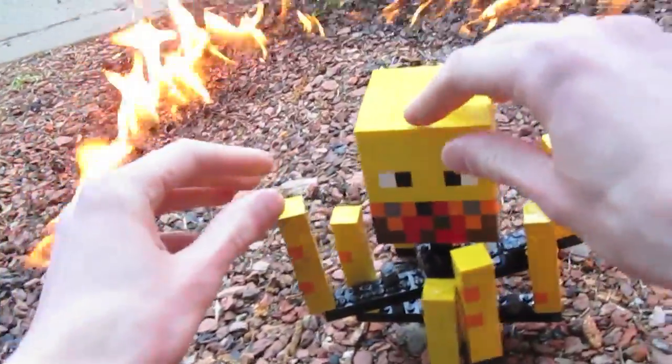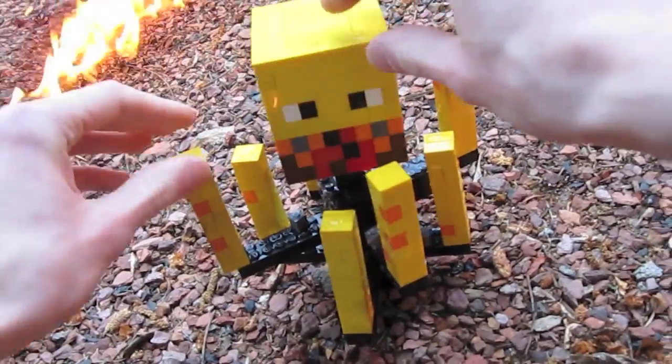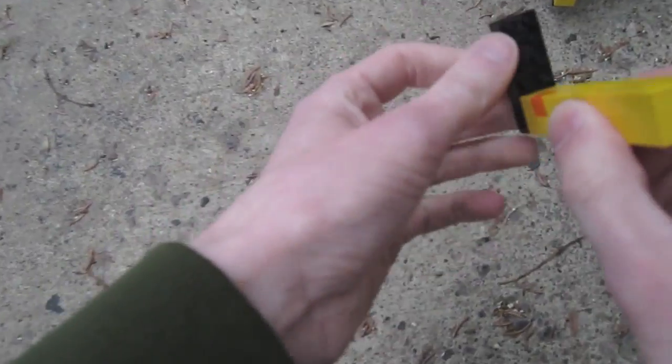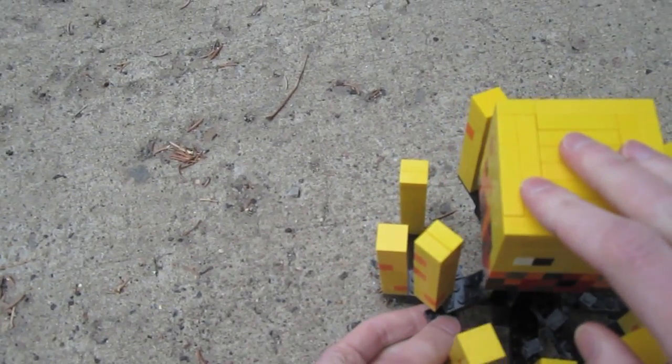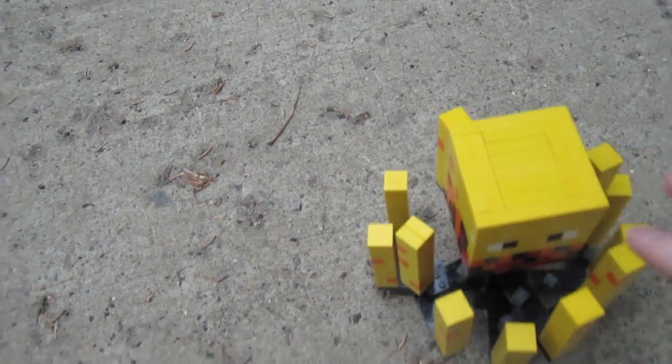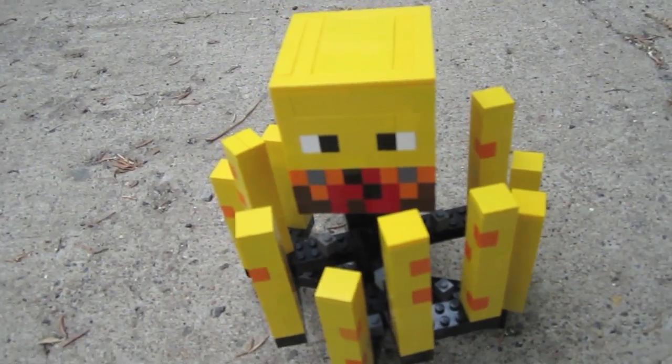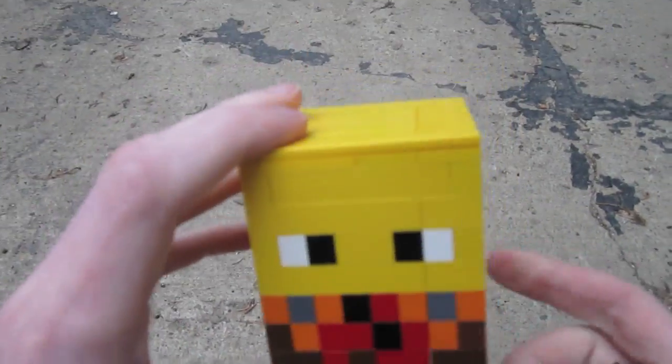This was built with a whole bunch of different yellow bricks, a bit of orange, red, all sorts of pixels. The Lego blaze has 12 blaze rods, as you can see here, and they're just attached through basically black beams. I wanted to give them that sort of smoky effect, and he's actually got three different layers, and the way they spin is through plates, which I'll show you in a sec.